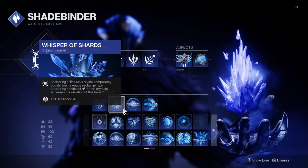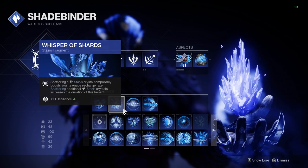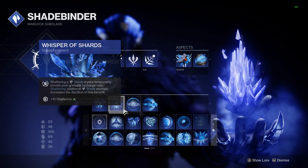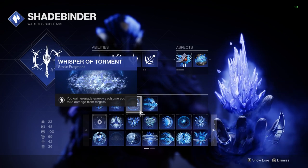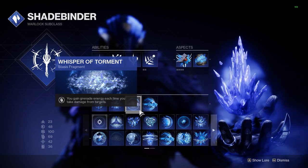Second up is Whisper of Shards. Anytime we shatter a frozen enemy or Stasis Crystal, we are going to get a boost to our grenade's recharge rate. This build heavily revolves around using Cold Snaps constantly, so more grenades equals more potential. Next is Whisper of Torment. Similar to Whisper of Shards, this will give us grenade energy when we take damage from enemies. In harder activities, this is going to make grenades regen extremely fast as you're taking more damage.